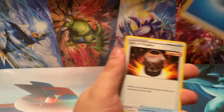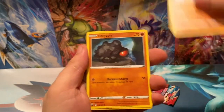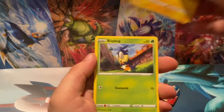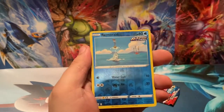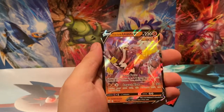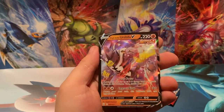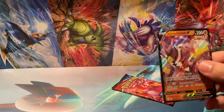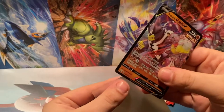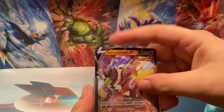Two packs remaining. Urn of Vitality, Spewpa, Gliscor, Rolycoly, Espurr, Scraggy, Blipbug, Pawniard, Reverse Holo Remoraid, and a Urshifu Single Strike V Holo right there — it's what you like to see, boys and girls! Yet another V pull from this box — putting the Single Strike in the Rapid Strike sleeves because heresy is what we do on this channel. We don't have any sorts of morals — we just kind of put things in sleeves and go with that.